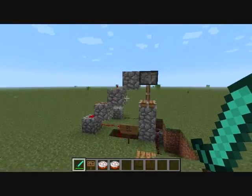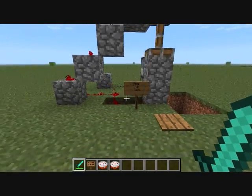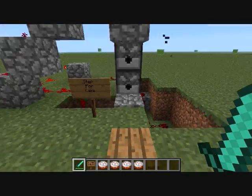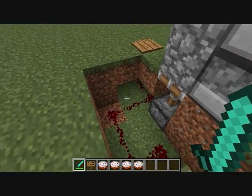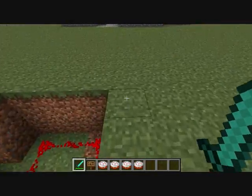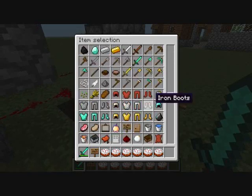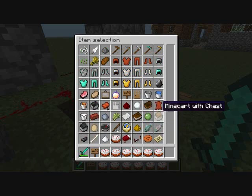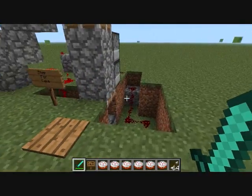Hey guys, welcome to a little thing I created here. As you can see, you step on this pressure pad and you get cake, hidden behind this little wall. I'm not sure if this has been made before, but it's really simple. You could do it with cake or with arrows — just step through. I was watching videos and thought it would be cool to have a little cake dispenser right there, so that's why I decided to do it.